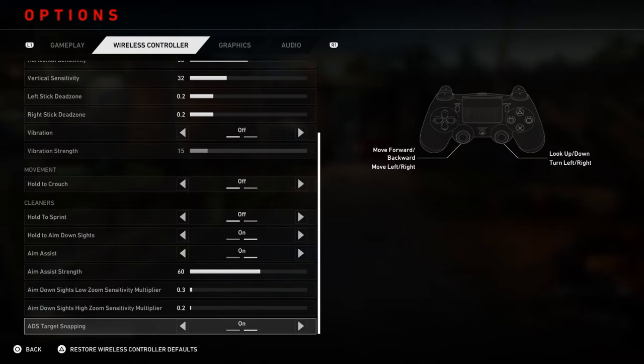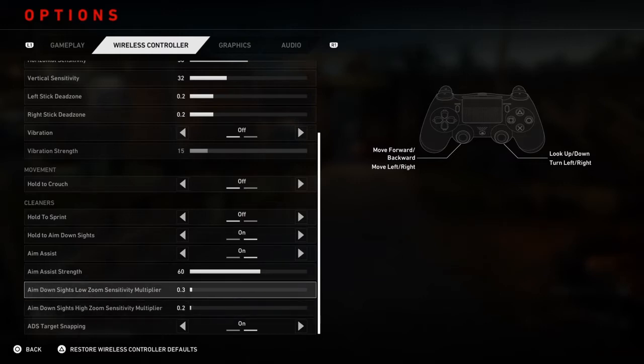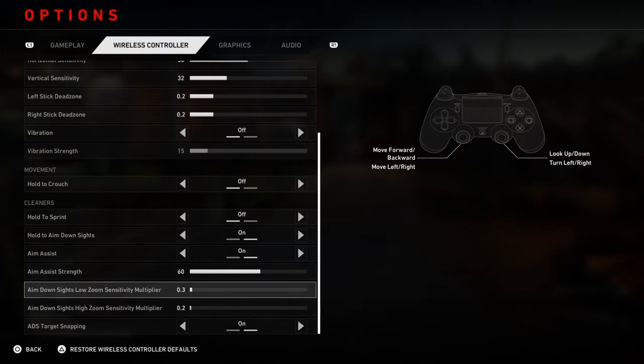Target Snapping — I just like it to ADS and snap right to the target. That's up to you guys whether to leave it on or not. If you turn it off, I'd probably run about a 4 for ADS Aim Assist Strength. I've just started tweaking these — I was running a 4 and a 3, but I put them down and I noticed I can keep my shots more where I want them to hit, for the weak spots and precision spots.